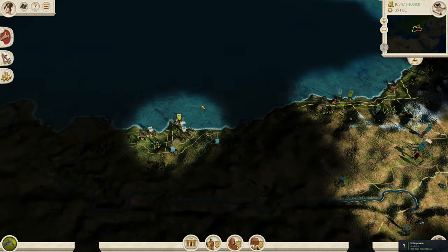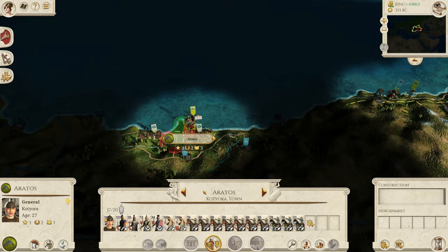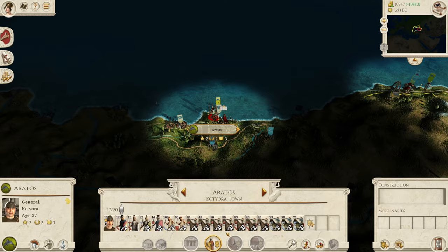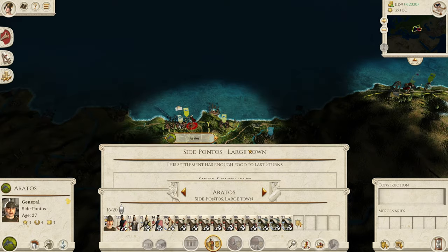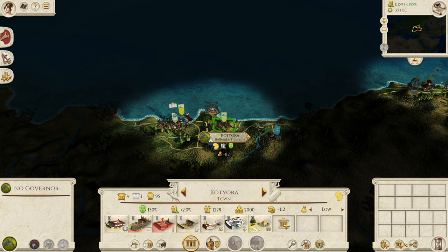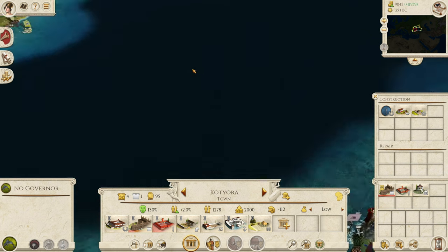We've also got this one. I think what we'll do — let's just maintain the siege there and organize them properly. We will just auto-resolve it. 120 — and let's enslave. Let's get out of here straight away and go on to Cide Pontos. I haven't seen that Pontic army this turn; it looks like it's gone away somewhere. They're instantly happy at Kotira. Good — it's only a town, so we need some lore in here. Let's get some lore — fantastic.